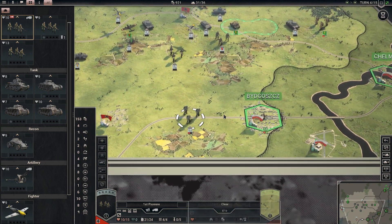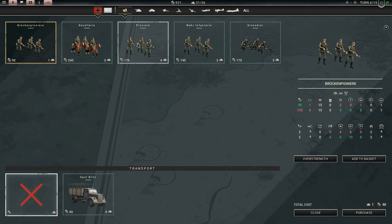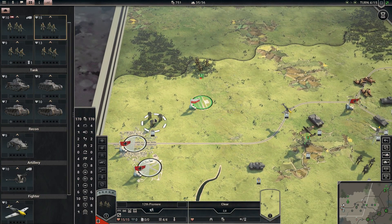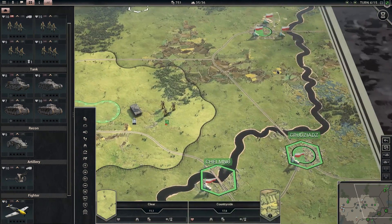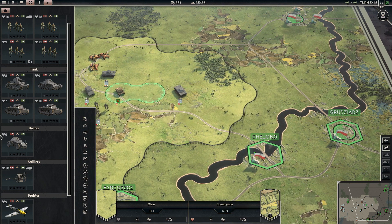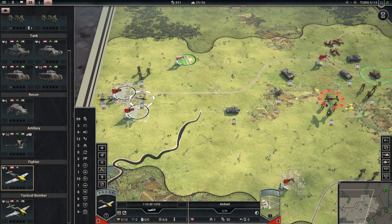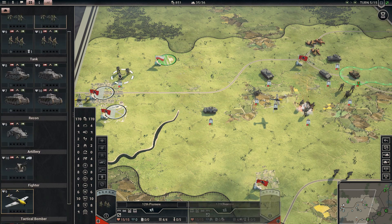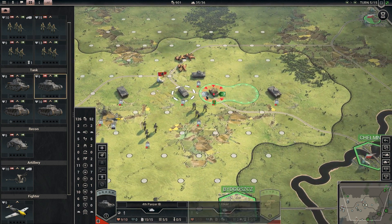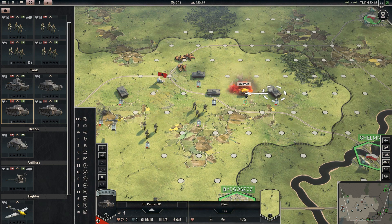Before the next turn starts I'm going to purchase a Pioneer unit to deal with an enemy unit sitting back there. On the next turn I'm going to start with taking out that bomber — there he is, and bye bye. We move up and take this area. I pushed that unit right into this other Panzer unit and he's gone. Because I got the overrun I can go ahead and replace on the same turn — that's perfect.